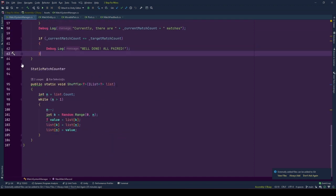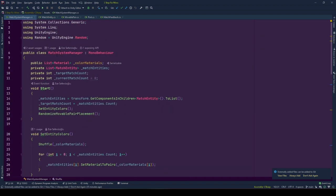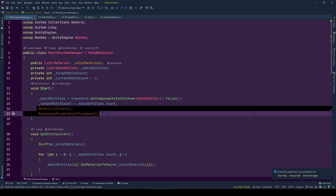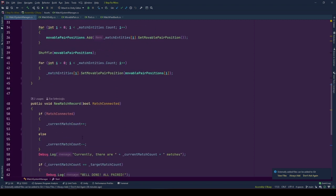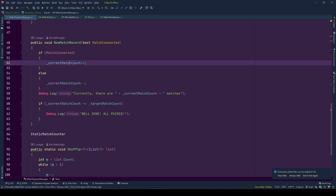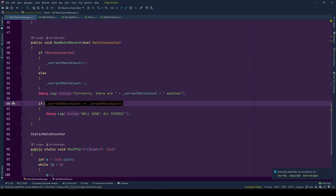Lastly, we have the shuffle function — found on Stack Overflow, link will be shared. At simplest, for each index except the last one, it swaps the value there with another value at a random index. To sum up the behavior: MatchSystemManager prepares the match system by setting random colors to match entities and randomly distributing movable pairs among positions, and checks if the system is solved by counting correct matches and comparing to the total targetMatchCount.